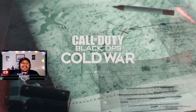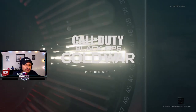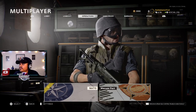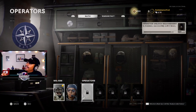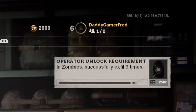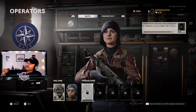Inside Call of Duty Black Ops Cold War, what you want to do is jump into multiplayer or zombies — anywhere you can see the operator screen. Go over to operators and you're going to see the operators that are locked. On the top right you'll see exactly what you have to do to unlock each one.